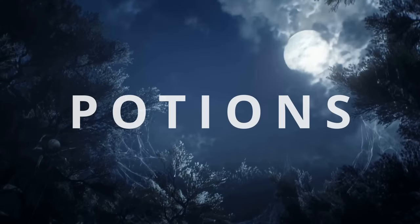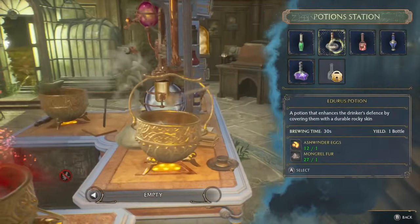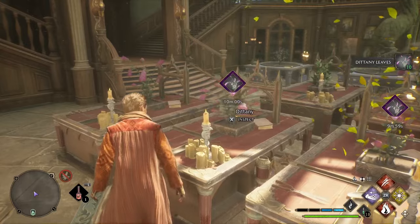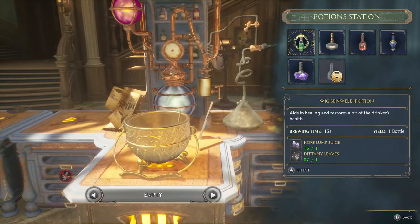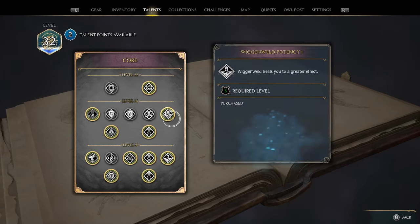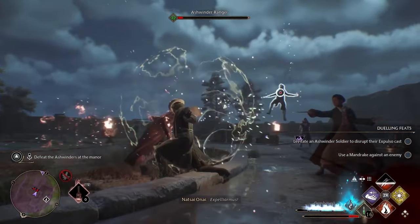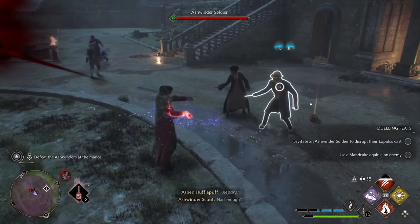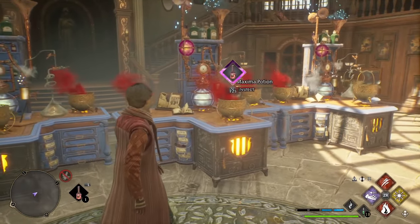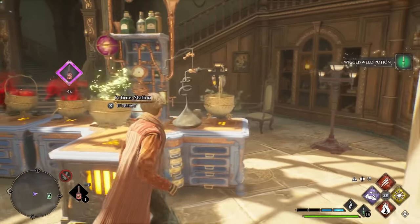Moving on to potions. In Hogwarts Legacy all the best wizards are also part-time farmers. In the Room of Requirement you'll want to have many potion tables set up and some potting tables to grow dittany leaves so that you can brew the Wiggenweld potions — the HP ones. And once you put two talent points into Wiggenweld potions they'll heal you back up to full. For some reason in this game you don't instantly drop dead when your health goes to zero — it gives you a moment to use a Wiggenweld potion. So you're basically invincible if you always have potions on you. I want to stress: just always have 25 Wiggenweld potions. If you ever go back to Hogwarts just stack them up again — get farming and doing some alchemy.